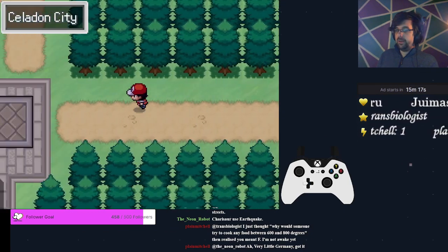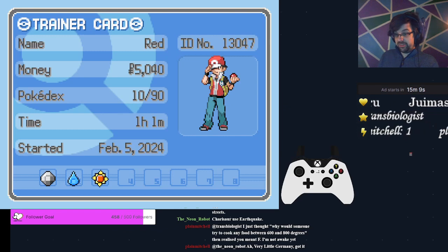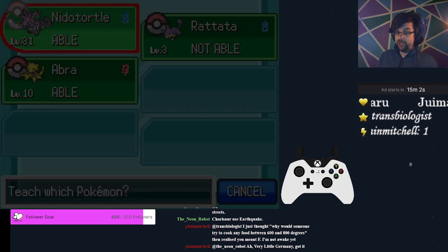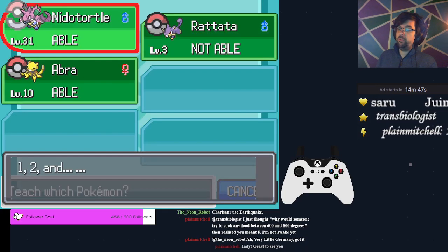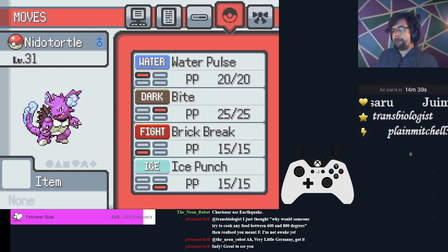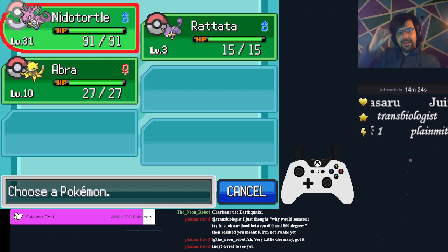Now we're going to go left into Celadon. We should have five thousand dollars — we're going to grab Ice Punch. Teach Ice Punch over Venoshock because we don't need it anymore — Venoshock was doing the bulk of work against Grass types, and Ice Punch does that as well but with the added benefit of potentially freezing, and being good against Dragon and Flying types too.